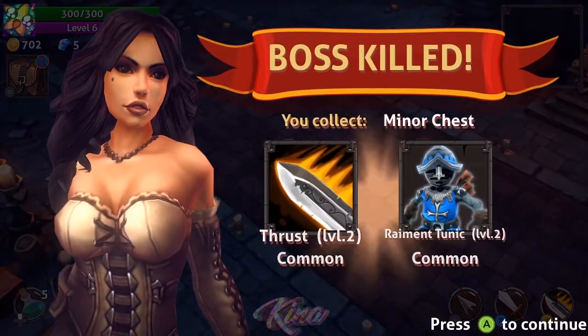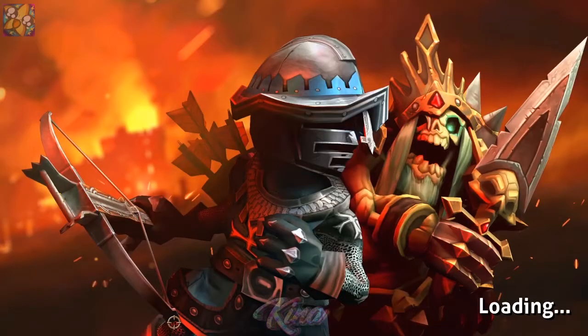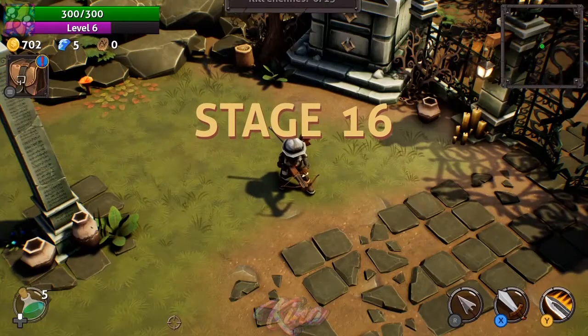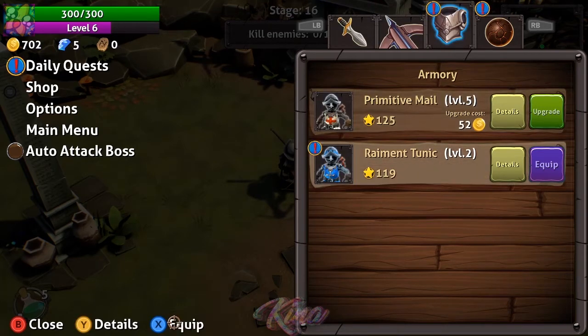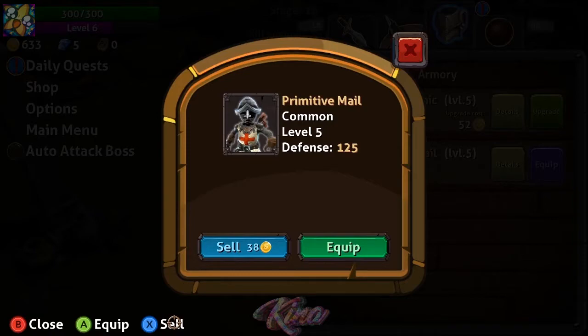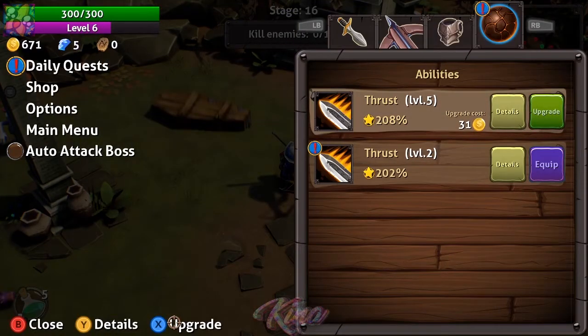We did it — we got a new armor! I wonder if it changes the appearance of my character. Stage 16 — I think it's the same area we fought before. We got this bluish tunic, level two, but it starts with better defense from the get-go. I'm selling the previous one and yes, my appearance does change — I love that.